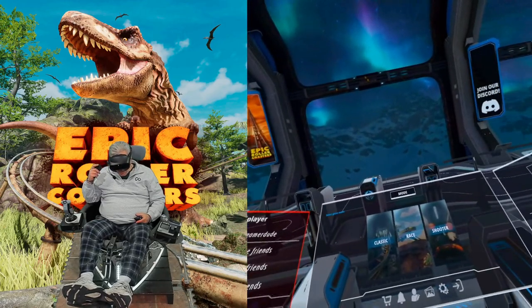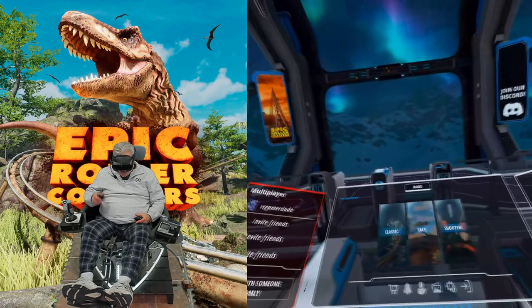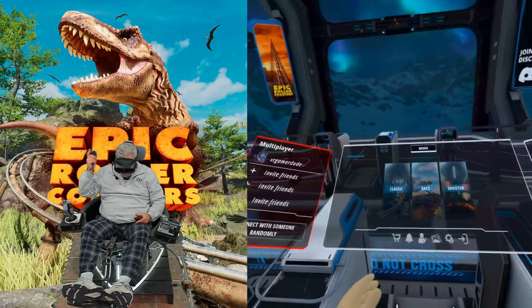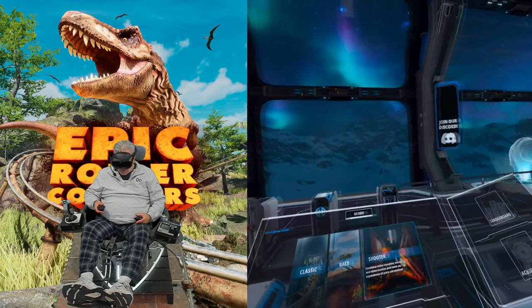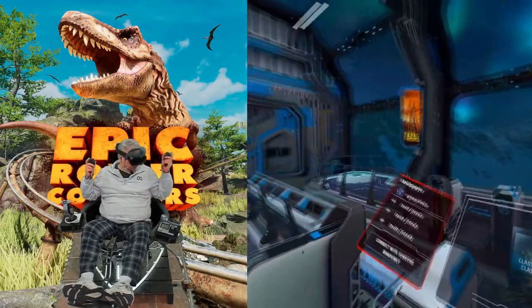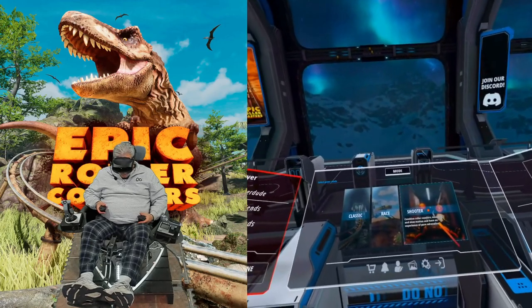Okay, now obviously that was the classic mode. There are race modes and shooter modes in here — you got a hippo over there, this is nuts. I guess we'll try a shooter here and then wrap it up so that the video is not so long, because I really want to get in and ride a bunch of these. I should have done this in a live stream — I could have just kept going. Alright, let's try a shooter here.